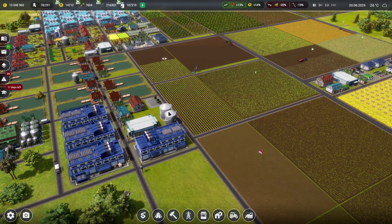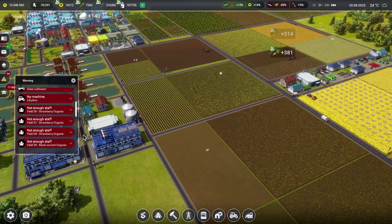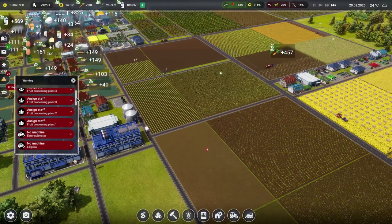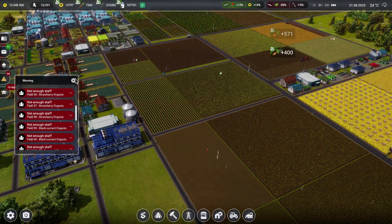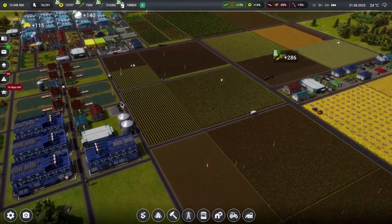Now if we look here, that's freed up a little bit of space. Hopefully some of those errors will just clear off and go away. Yes — now it's just saying no machines, not enough staff, all that kind of stuff. But that's fine — there's not enough staff to work on the fields yet, and that's okay.